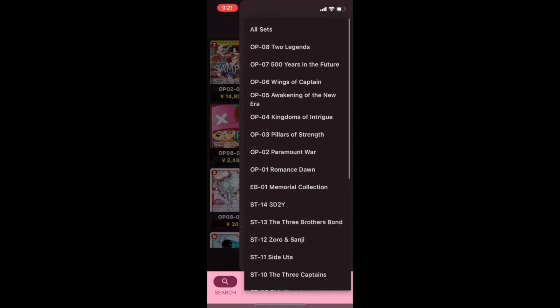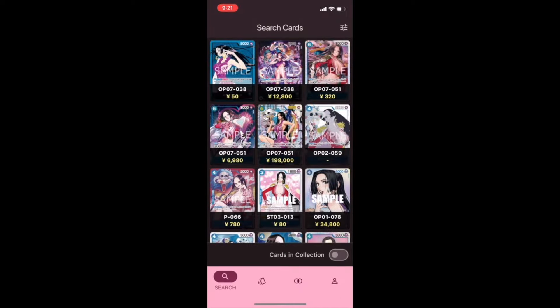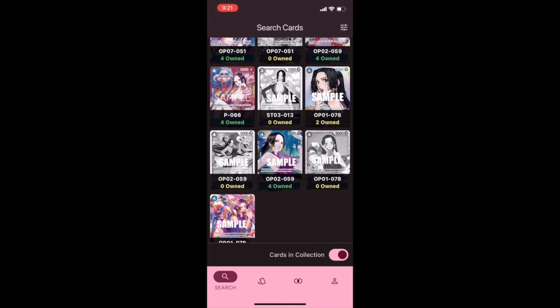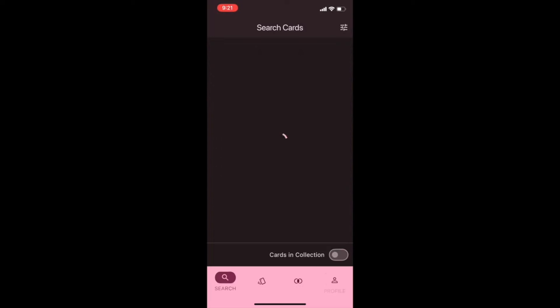One of my favourite features of this app is the card collection feature. Although the feature is not perfect yet, you can add cards into your digital collection — both English and Japanese cards. Sometimes I do forget what cards are in my collection and what cards I'm looking for, so having access to this information on my phone is really convenient.